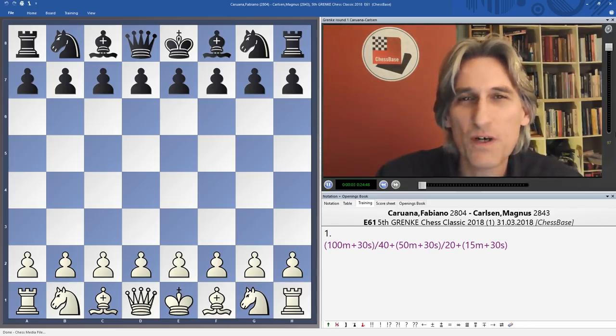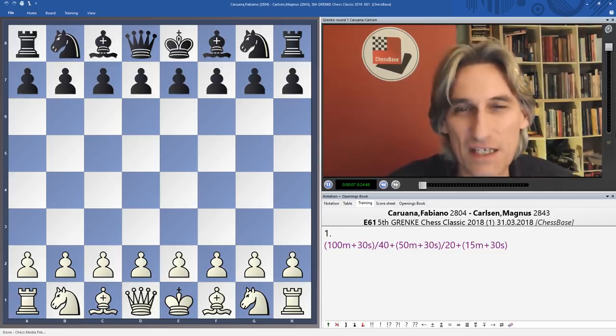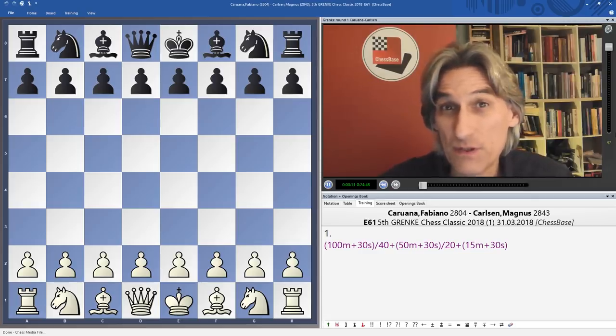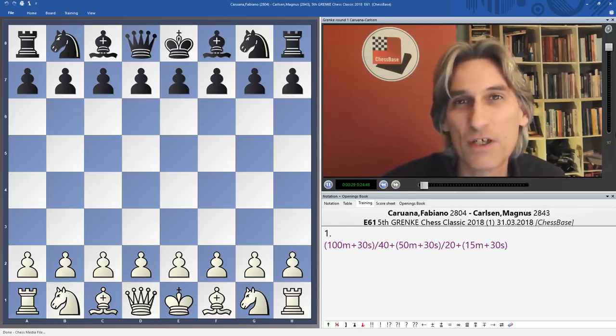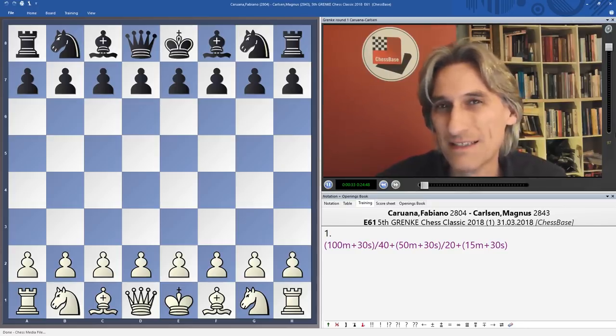In this video you're going to see world chess champion Magnus Carlsen face his challenger for the title Fabiano Caruana. If you're interested in rook and pawn endgames, check this out — it's fascinating and very instructive. Fabiano Caruana won the candidates tournament in Berlin on Tuesday, and on Saturday he faced world champion Magnus Carlsen in the first round of the GRENKE Chess Classic in Karlsruhe, western Germany.